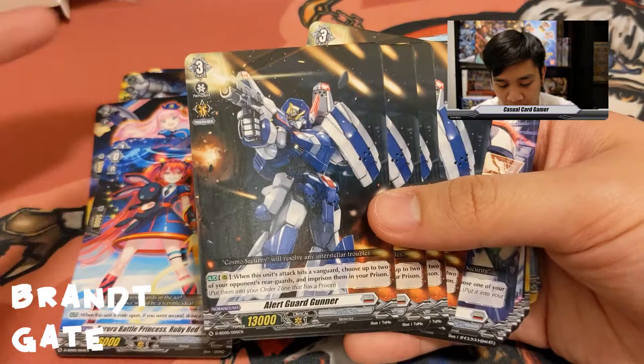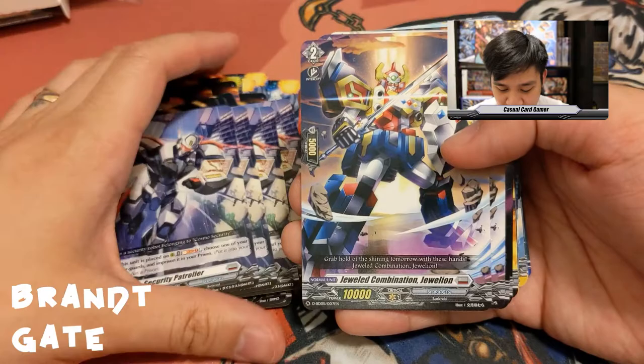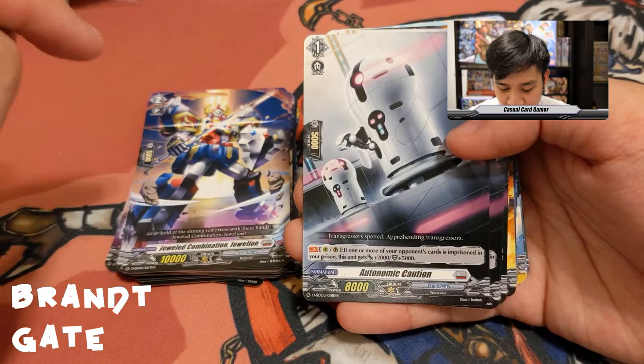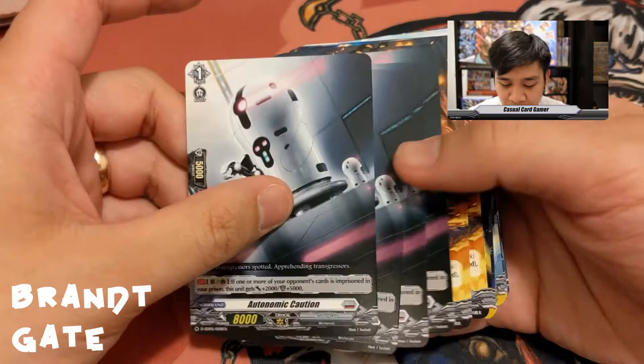Jeweled Combination Julian has no abilities. Autonomic Caution: on the rear guard or guardian circle, if one or more of your opponent's cards are imprisoned, this unit gets plus 2K and plus 5K shield. So if it's in your hand it's a bigger guard, and on your field it's a 10K attacker or booster. Craggy Beast Gear Grand is our sentinel.